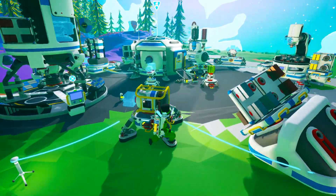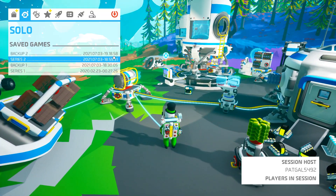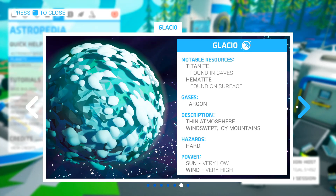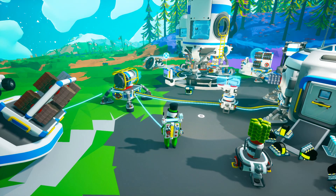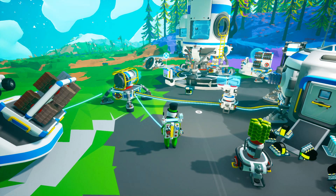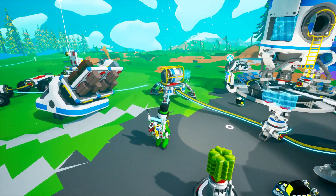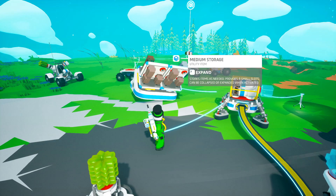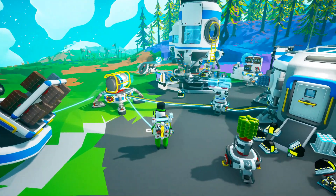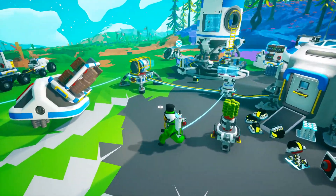My next destination — I've already determined what it's going to be. Let's take a quick look at the planets: Silva, Solo, Glazio — that one, right there. The reason is I need titanite and hematite, because I need titanium and iron. I need iron for the atmospheric condenser so I can start gathering gas. I need titanium for the medium storage silos.